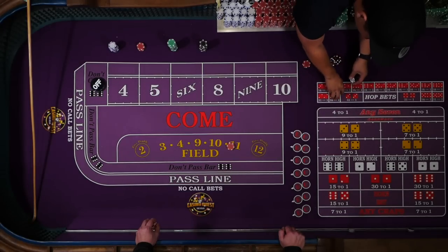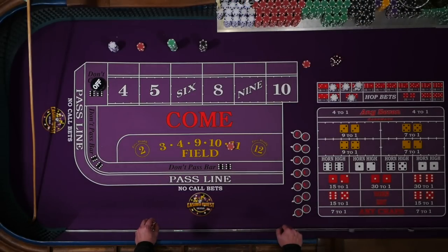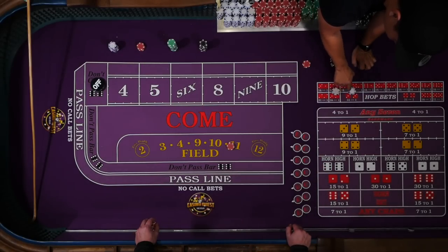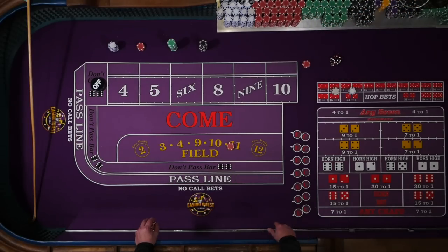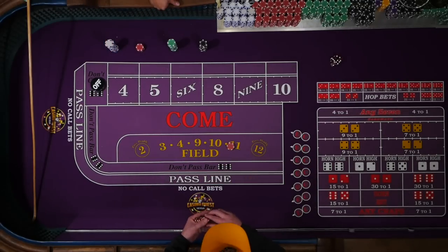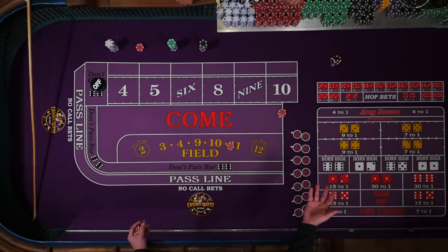By doing this, you're basically putting $2 on each combination of the number. If I only had $5 on the six hop, you're putting $2.50 on one and about $1.66 on each number. So to be clear, you'd want to say 'I want $2 on every combination,' or 'hop the five for $4 and hop the six for $6.' Correct.